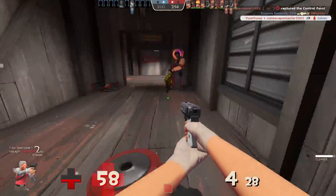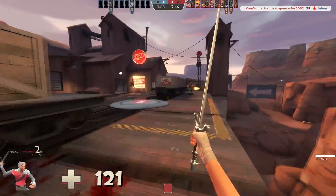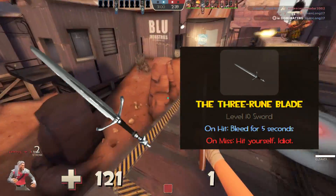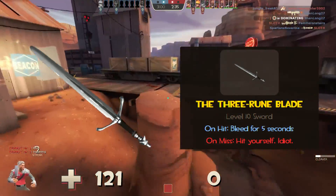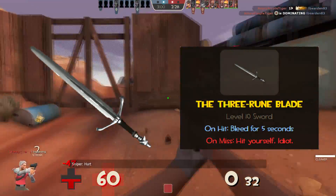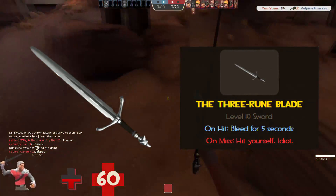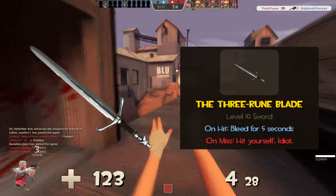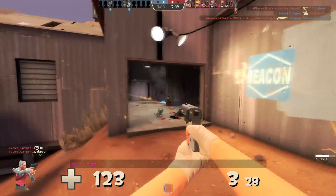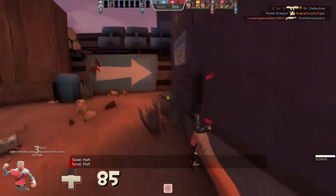But a Witcher never travels alone, for he carries not one but two swords for any and all situations. In the melee slot, the Three-Ruined Blade acts as a reskin to the Boston Basher, but it's important for a Witcher to have at all times. On hit, you achieve bleed damage on top of the 35 damage you do to begin with — a total of 40 bleed damage over 5 seconds, helpful in warding away monsters that get too close. The downside is that if you miss your attack, you hit yourself, applying the same bleed damage and effect to yourself. So be precise and quick with your hits. Your sword is what makes you the Witcher that you are — if anybody tries to invade your space or you go in for a backslash, wield the awesome power of silver and take them down.